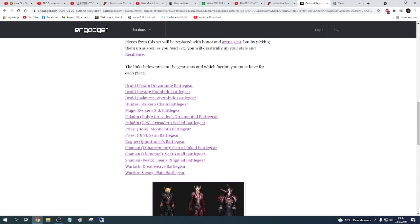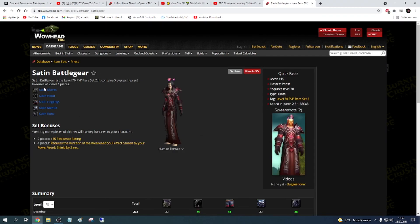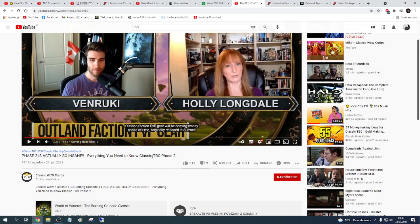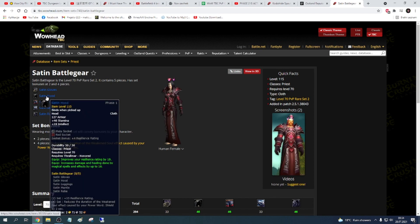So this is the list of Outland Faction PvP gear. I'm a shadow priest, so let's look at Satin and Metal gear. TBC Phase 2 is actually insane. You will get Outland Faction PvP gear, which will be one of the best catch-up mechanics for people who don't have much time to play or if you're leveling a second character. You will get PvP gear with a lot of really good stats — a lot of stamina, intellect, resilience, and a really good set bonus for your class.